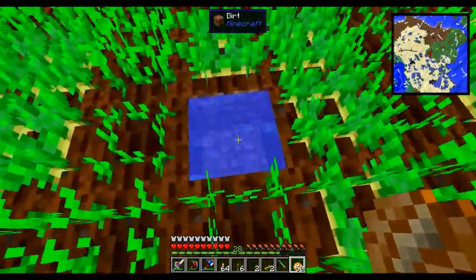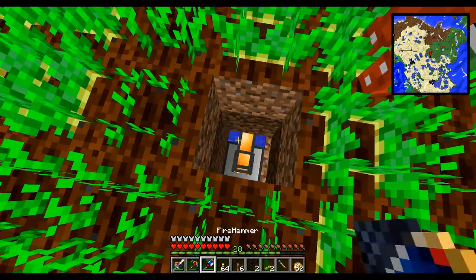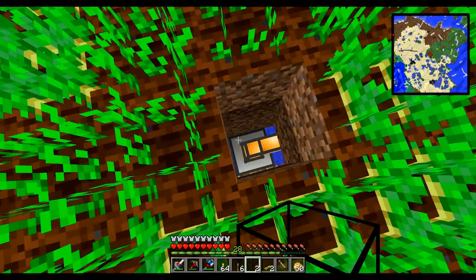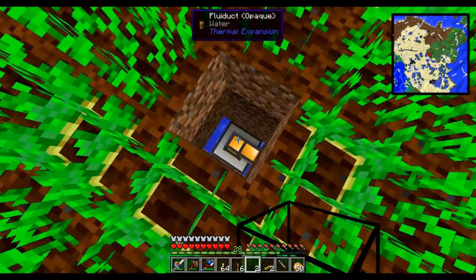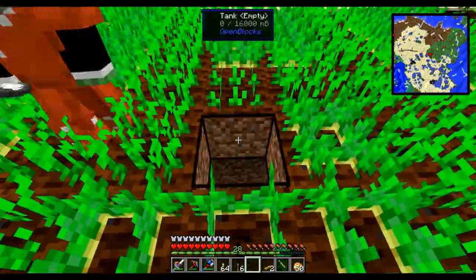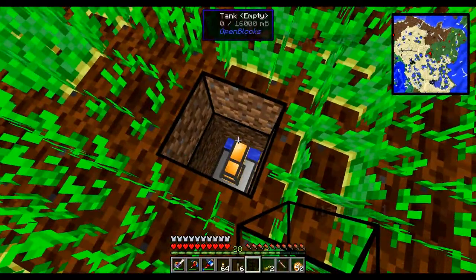Malinka set this one up first. Underneath here is an aqueous accumulator, which you should be able to see, with a liquiduct on top. Hopefully it connects — you might have to go underneath to connect the water in because it's not connected right now.